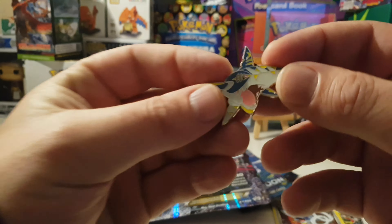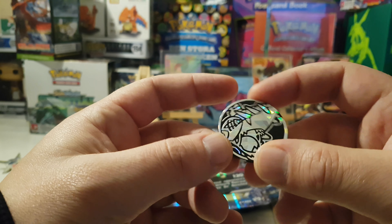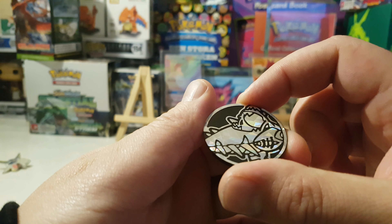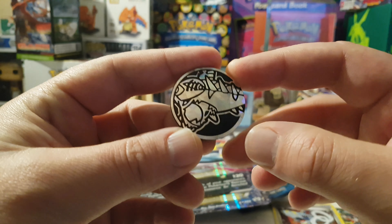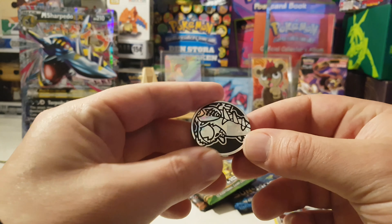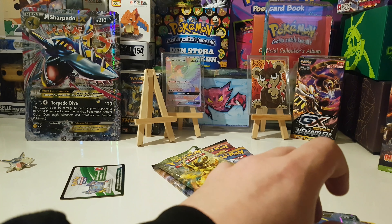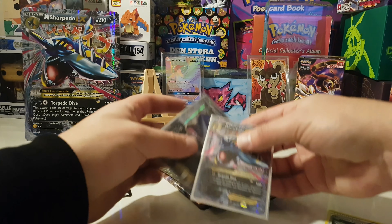All right guys, here we got a stack of stuff. We got a Sharpedo pin which is pretty cool. I gotta figure out which way is up and which way is down on this Sharpedo — his eyes are obviously over here. I cheated looking at the mega card — this jumbo card which is actually not bent at all, which is crazy. Australian people take care of their stuff; other shops do not. We got some promo cards: Sharpedo Spirit Link, Mega Sharpedo EX, a copy of the big card, and a Sharpedo EX. Let's sleeve these right away because they're going into the binder.